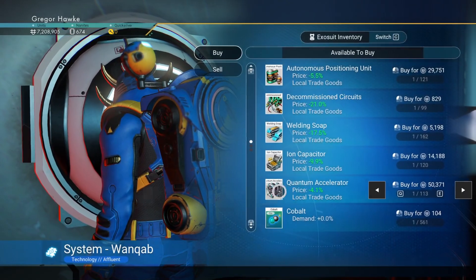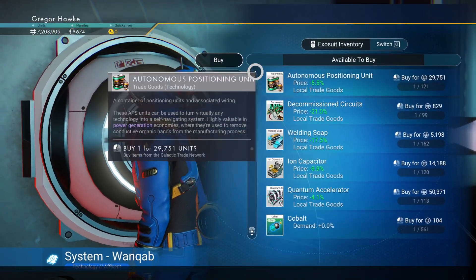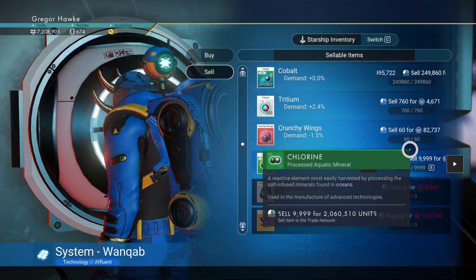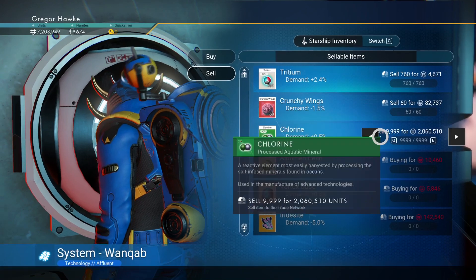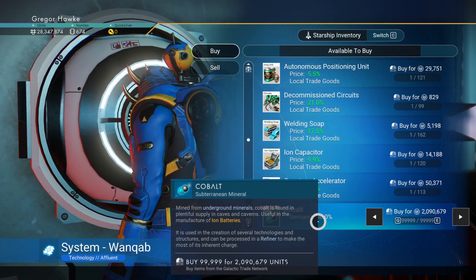Let me show you how we're going to make our money by doing an economy crash at all of the galactic terminals on every space station we visit. Each full stack of cobalt that you sell will lower the economy by about 10 percent, so if you sell eight of them you're going to totally crash the economy.